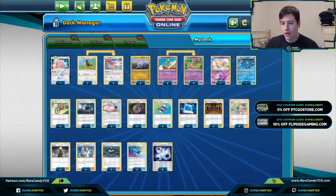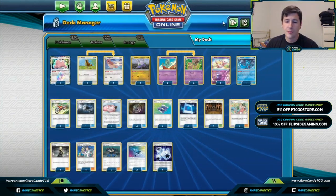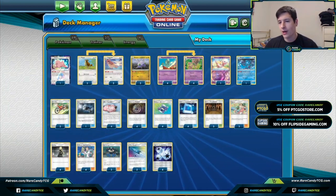The only other Trainer card we have is two copies of U-Turn Board, which reduces retreat cost by one and returns to your hand if discarded from play. We can throw this on Pidgeotto, Goomy, or whatever it might be to retreat into our Behemoths every turn, giving us a free retreater between knockouts. Then of course four copies of Triple Acceleration Energy to round out the list — it provides three Colorless Energy and normally gets discarded, but thanks to Behemoth it goes right back into the deck.